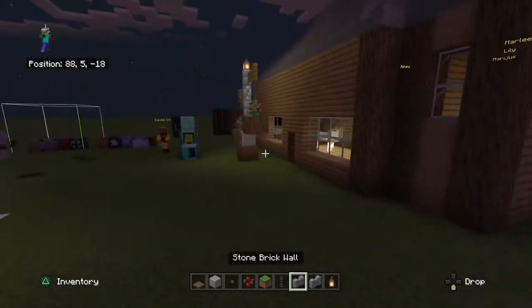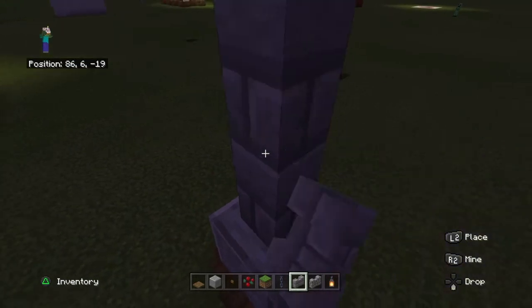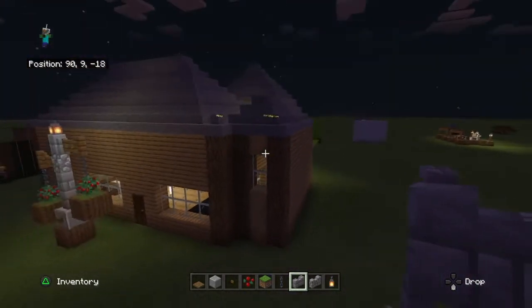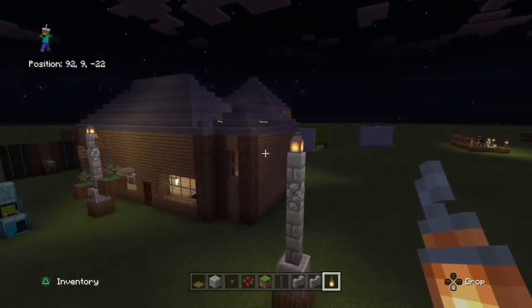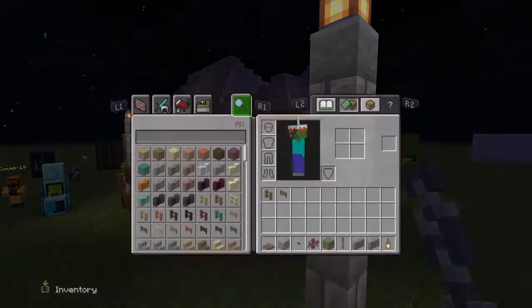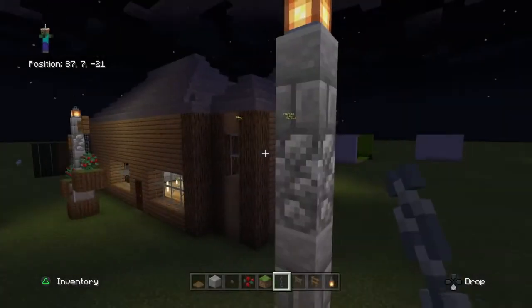As you can see here, you want to put two cobblestones — one, two. And then you want to put a lantern. That gives it a little bit of light. Then you need to get rid of these and get out your fences and stuff.